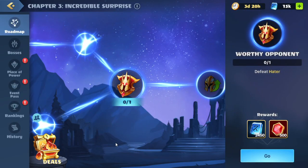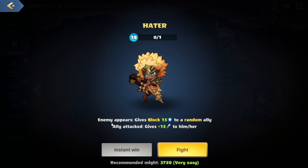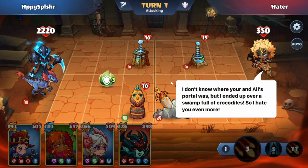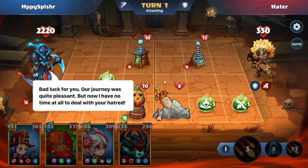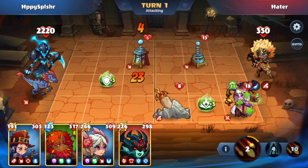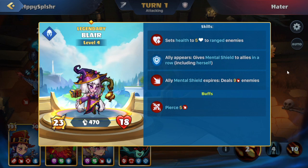There was one of the ads unfortunately. We have our next quest here: defeat Hater. We'll hit go. This brings us to a battle — they have two skills: whenever an enemy appears we give block to another ally, and whenever one of those allies is attacked we give an attack boost to them. I don't know where your portal was but I ended up over a swamp full of crocodiles, so I hate you even more. Bad luck for you — our journey was quite pleasant but now I have no time to deal with your hatred.